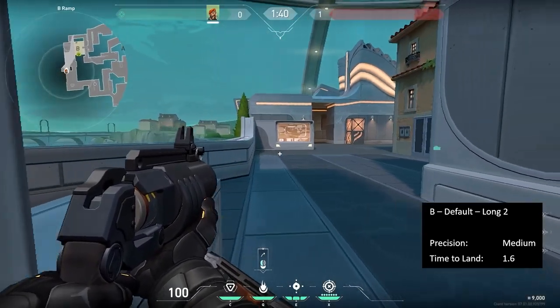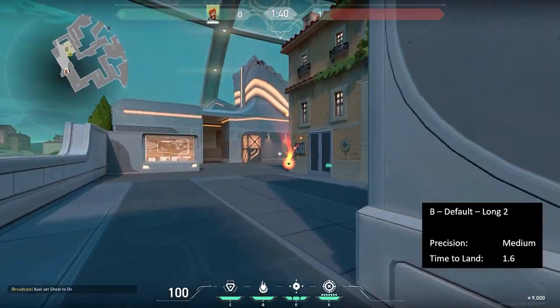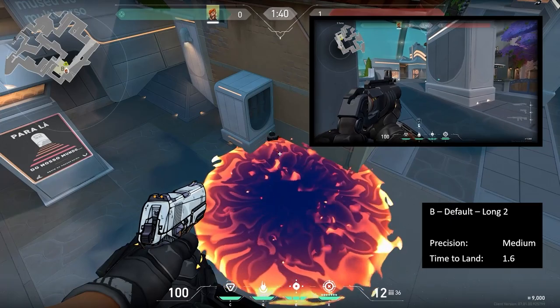Here is another quick bounce from Long so you can play closer up. Just aim a hair off the corner of the building so you don't hit the building. You can even move back until you can just barely see the corner and you will still hit the spike.